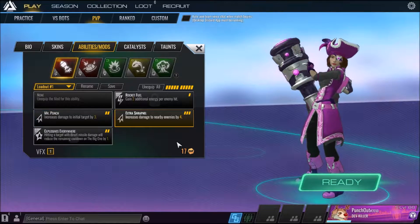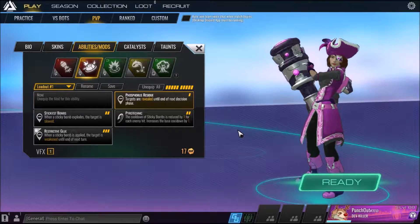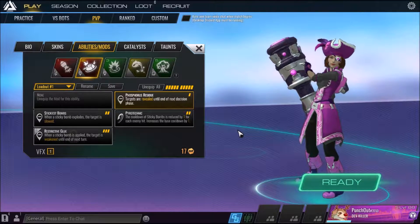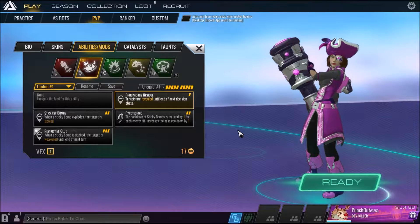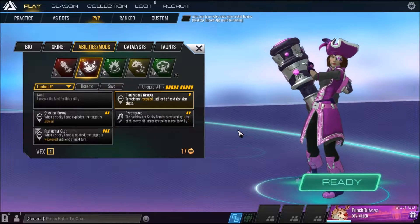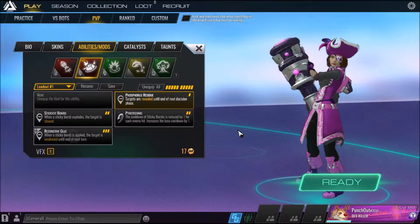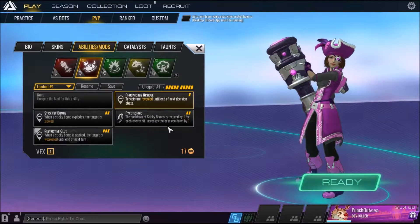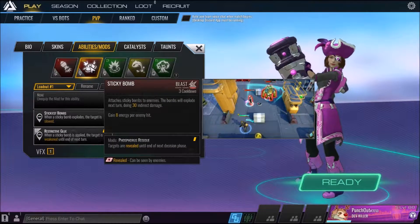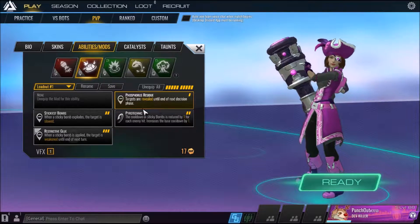For Sticky Bomb I use Phosphorus Residue — targets are revealed until the end of next decision phase. I use this so I can see where they're going to go, basically a reveal mechanic like Lockwood's Light Em Up which reveals targets going into bushes or going invisible. The 30 indirect damage is still decent to have, so that one energy for the reveal is very nice.